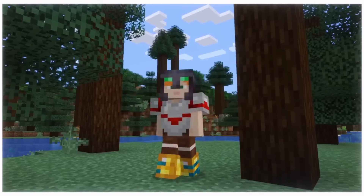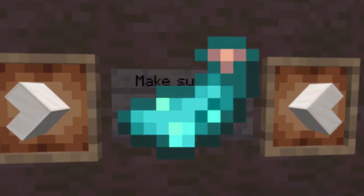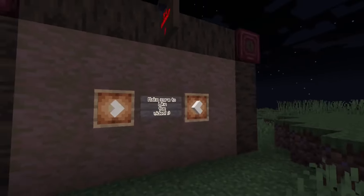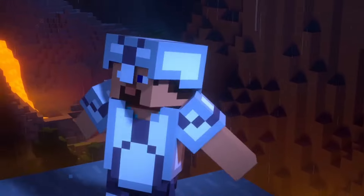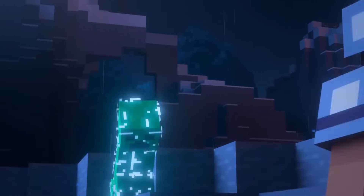1.20 added many things that you can use to express yourself, including armor trims. What if they could expand the functionality of the glow ink sac? Not only would you be able to use it to glow item frames and sign text, but you could make your trim glow. Glowing armor trim could be really epic, especially when traversing at night. And if they continue to change the lighting engine, it could appear like a glare coming off of your armor.